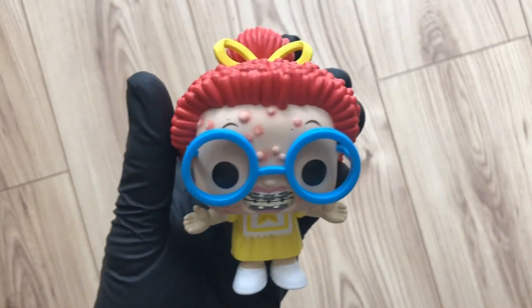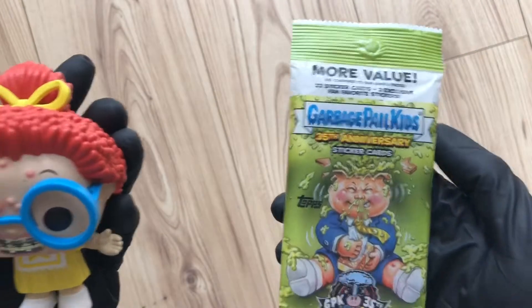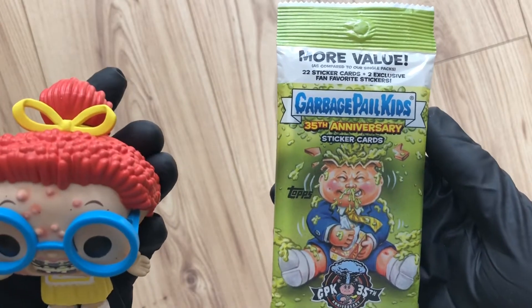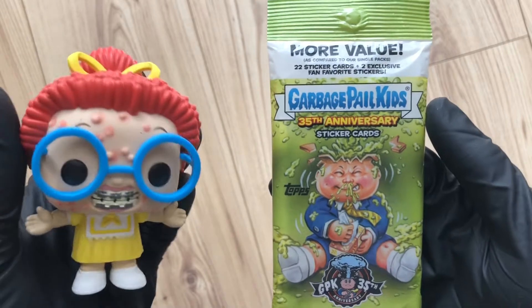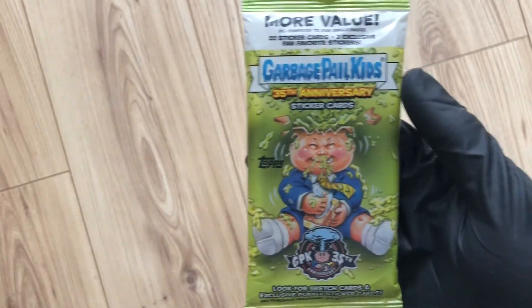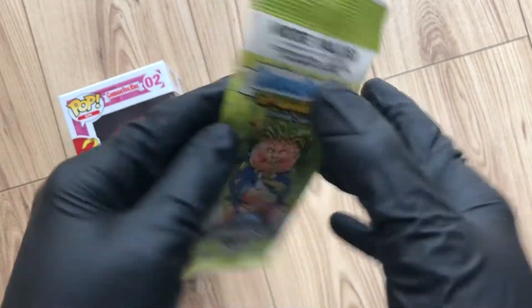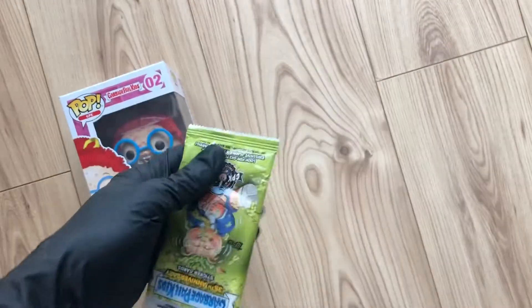As I've been doing, I've got a pack of Garbage Pail sticker cards. This is the 35th anniversary — 22 stickers. I'm hoping to pull the Ghastly Ashley card, so let's take a look. Here it is, 35th anniversary. There are the odds for the different things. Let's get it open.